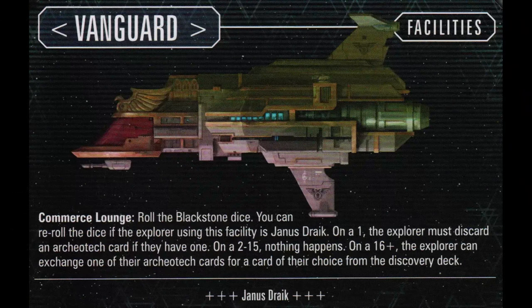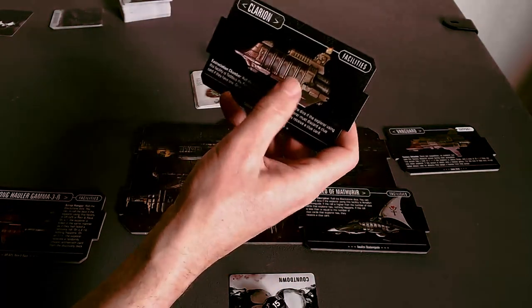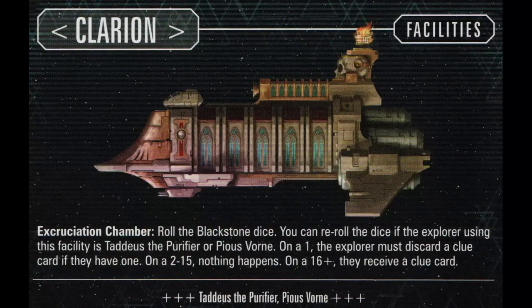On the Vanguard — Janus Drake's ship — on a one you must discard an Archaeotech if you have one; on 2-15, nothing happens; on 16 plus, you can exchange an Archaeotech card for a card of your choice from the discovery deck. Seems cool but not useful since I spent all my Archaeotech. The Clarion — Taddeus and Pius Vorn's ship — on a one the explorer must discard a clue card; on 2-15 nothing; on 16 plus, you get a clue card. So it's like Amelin's ship except worse — it's religion, you gotta get punished for transgressions.